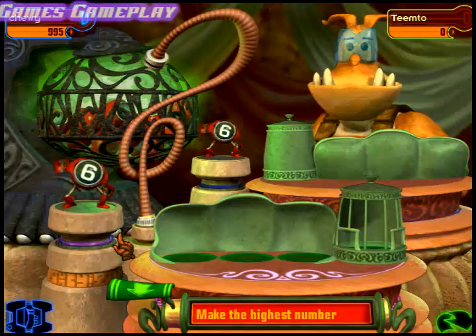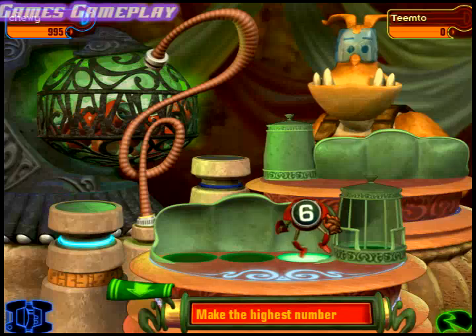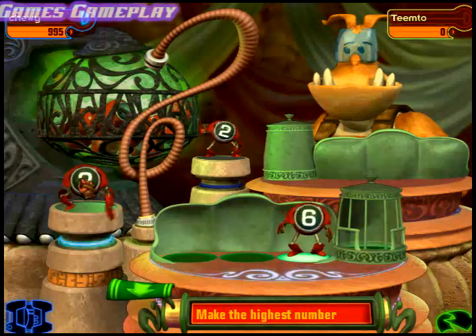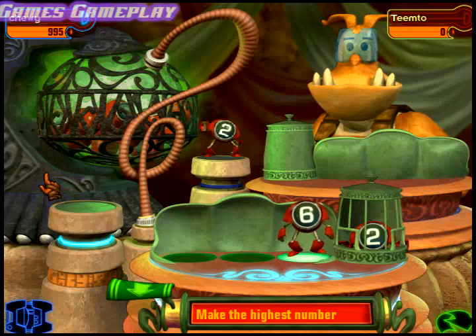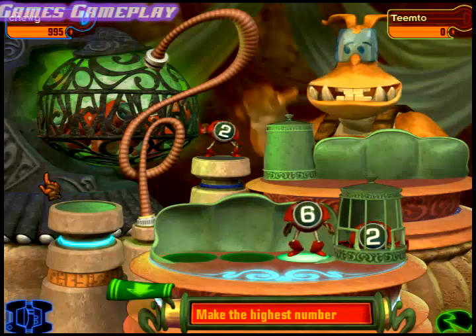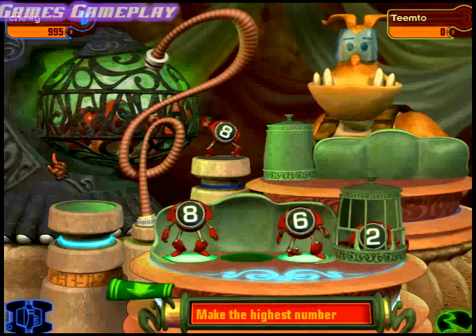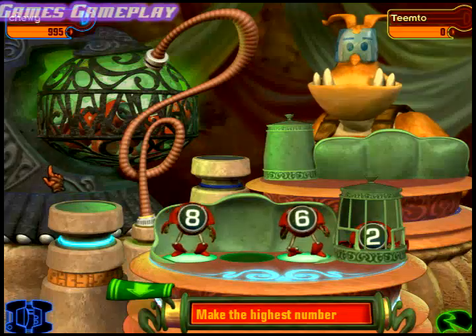Make the highest number. Good spot for this little guy, I think. Your play gets me worked up. I think I will place this little guy here. Good spot for this little guy, I think.